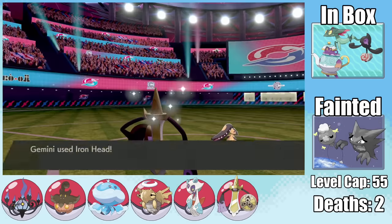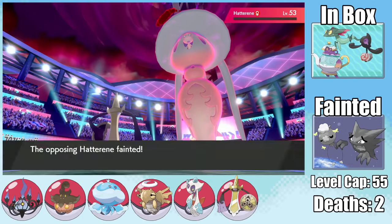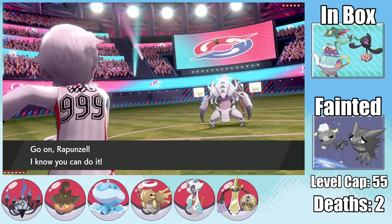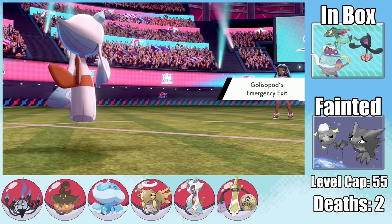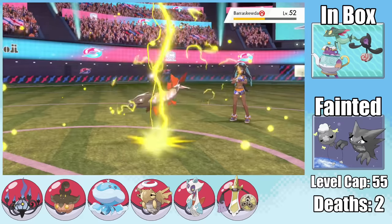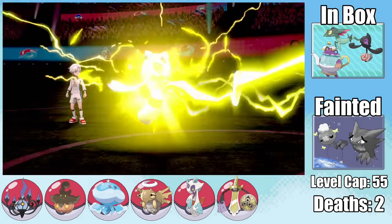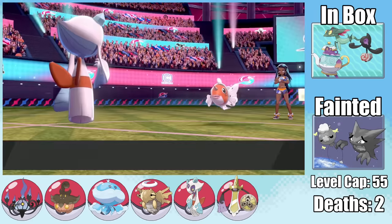Gym Leader Bede — not exactly a fitting title for someone who gets swept by an Aegislash, just like his predecessor Opal. The real fight is the rematch versus Nessa. She starts with Golisopod as I send in Choice Scarfed Froslass. The Scarf is specifically for Barraskewda, which has an incredible base 136 speed that I can only outspeed with a Choice Scarf. Thunderbolt takes out both Barraskewda and Golisopod.